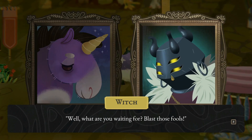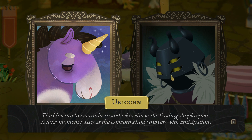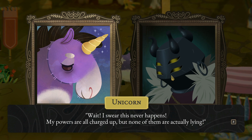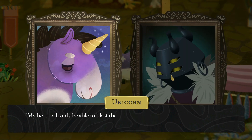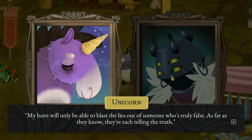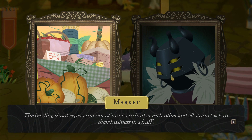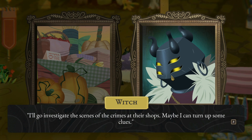'Well, what are you waiting for? Blast those fools!' The unicorn lowers its horn and takes aim at the feuding shopkeepers. A long moment passes as the unicorn's body quivers with anticipation. 'Wait, I swear this never happens. My powers are all charged up, but none of them are actually lying.' So they really did sabotage each other's businesses then? 'My horn will only be able to blast the lies out of someone who's truly false. As far as they know, they're each telling the truth.' Which means someone else must be responsible for this mess. The feuding shopkeepers storm back to their businesses in a huff. 'I'll go investigate the scenes of the crime at their shops. Maybe I can turn up some clues.'